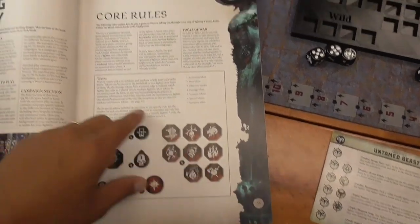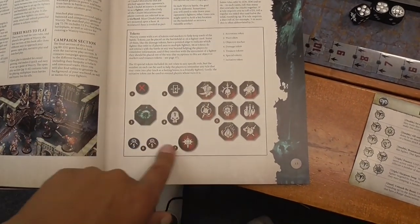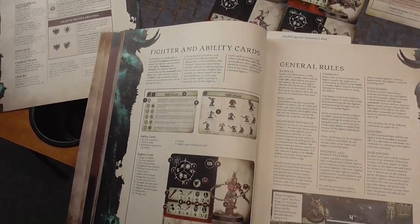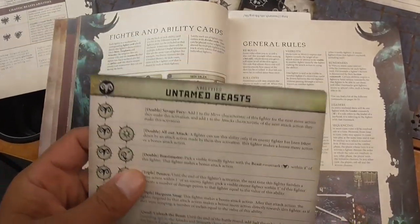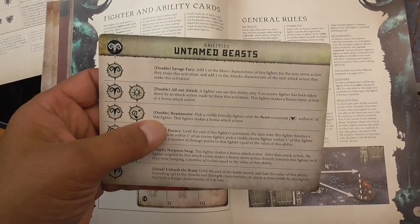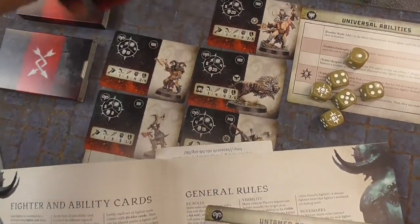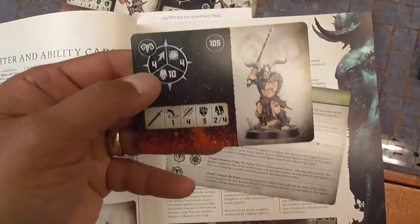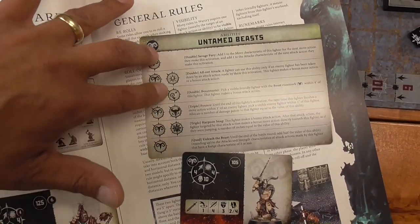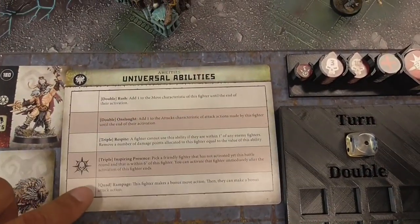The core rules start on page 33. It describes D6s, how to roll D6s, and shows all of the tokens available in the game. On the next page we see an explanation of the Fighter and Ability card. Let's take a look at the Untamed Beast Ability card. It shows the faction symbol and the symbols that denote which of your characters can use these special abilities.